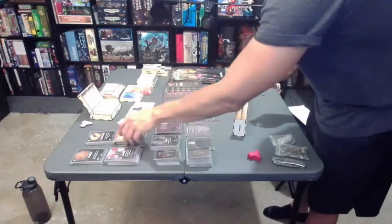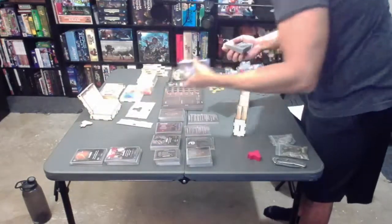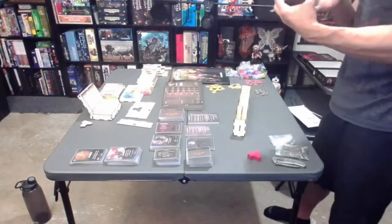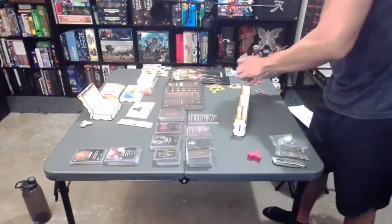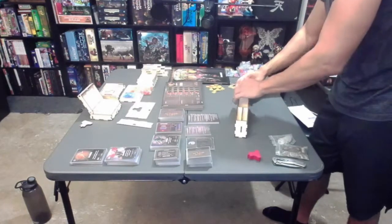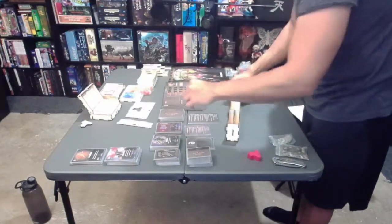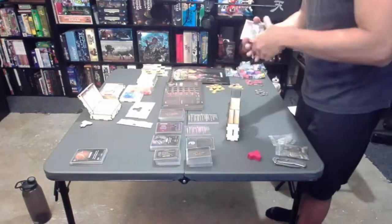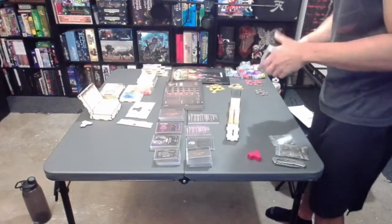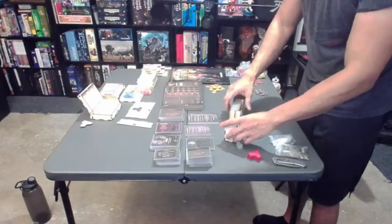So, market one — and this should be the expansion — do it like this. I'm using Fantasy Flight sleeves; these use the standard ones. And then market two — okay, that fits good with space to spare.